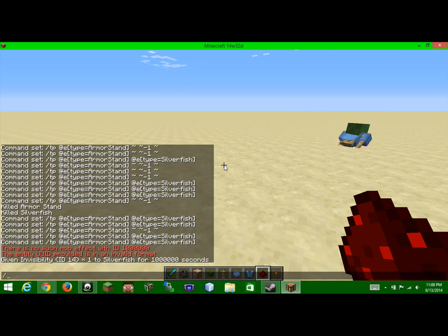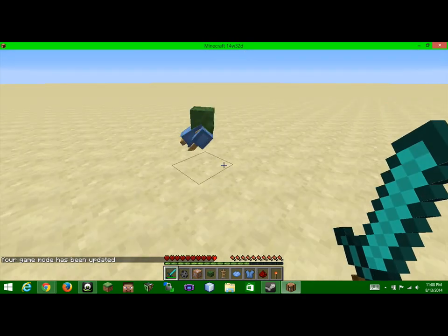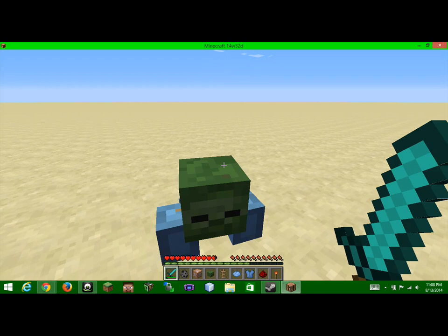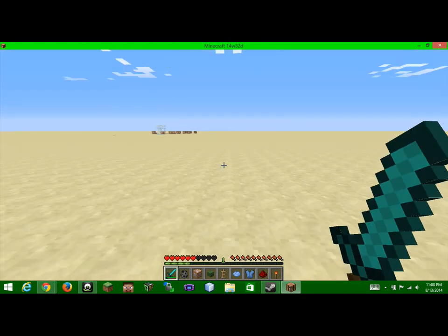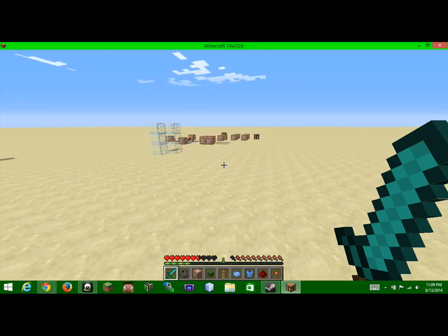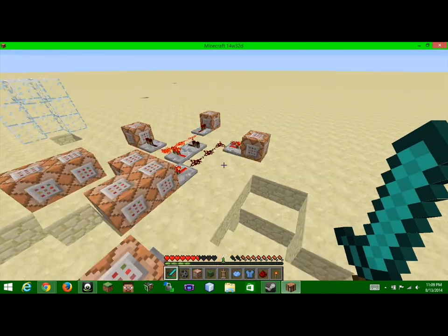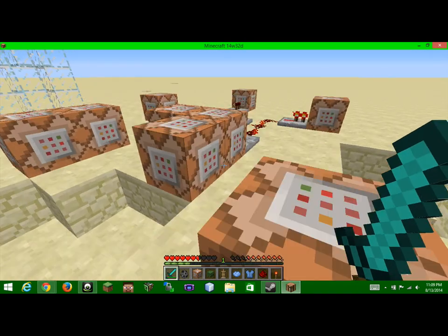The best part is if we go into game mode zero, it will actually attack us. Come here — like, why aren't you attacking me, bro? So yeah, it actually attacks you, which is really cool. And it's like a one-shot kill. I don't know how to raise the health of the armor stand to a certain health. Actually, I think I might do absorption — the yellow hearts.